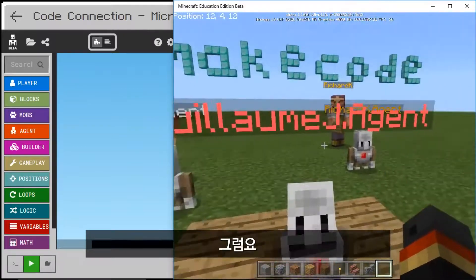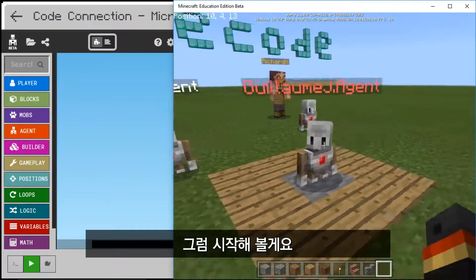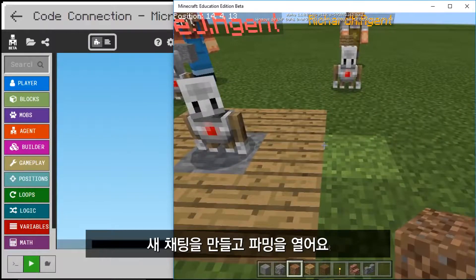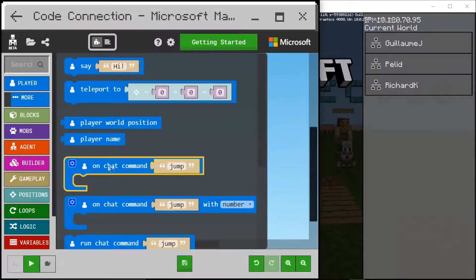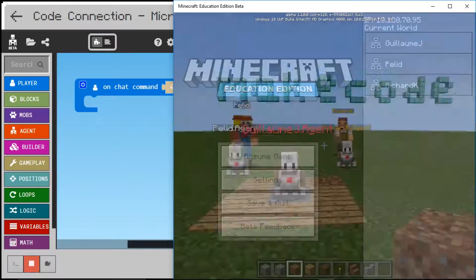The agent can farm? Yeah, so we're going to start out by creating a new chat command called 'farm'. Let me go to my editor. So you set a new chat command — I'll call it 'farm'. Because you're farming.